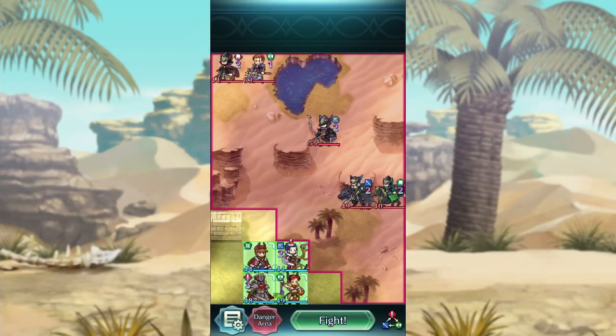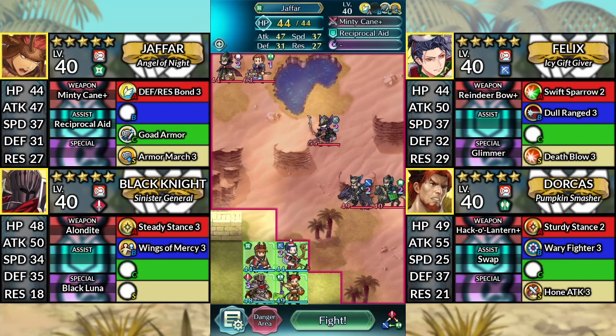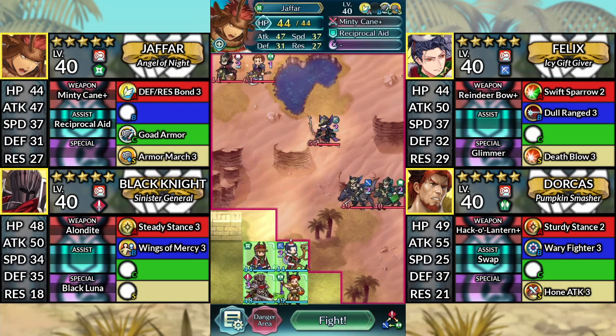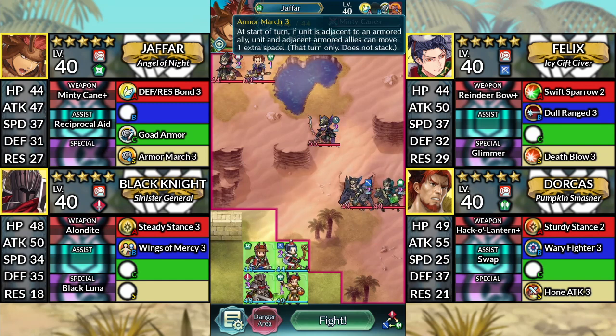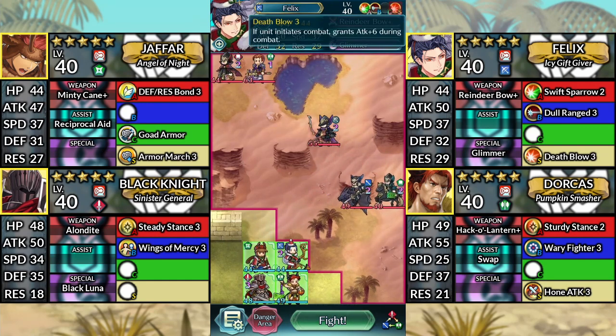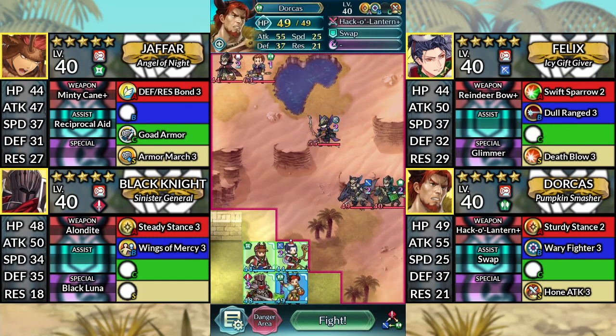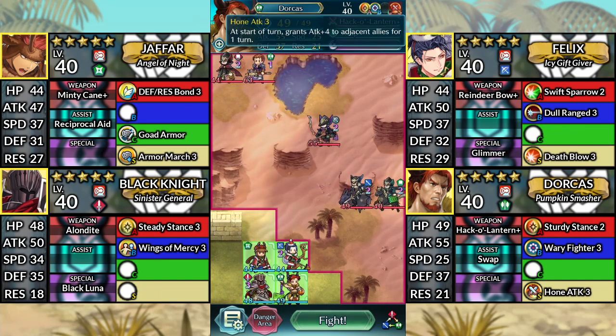Hello and welcome to Caellach Lunatic Quest's All-Armor Clear. We have 5-star Christmas Jaffar with Armor March 3 Seal, 5-star Christmas Felix with Death Blow 3 Seal, 5-star Black Knight, and 5-star Halloween Dorcas with Hone Attack 3 Seal. We'll be using no SI for this solution.